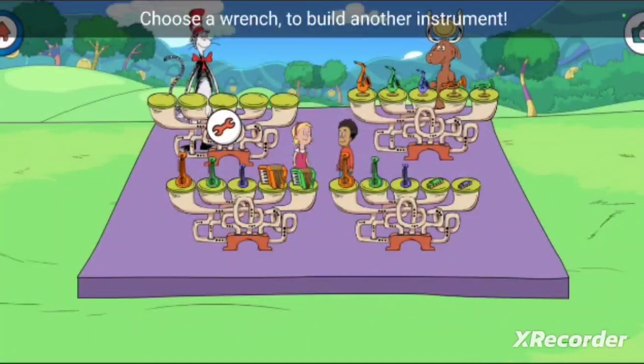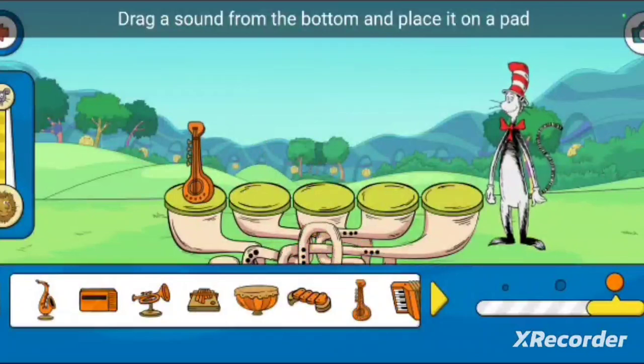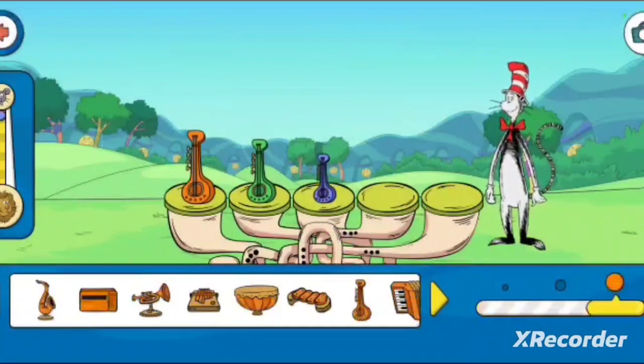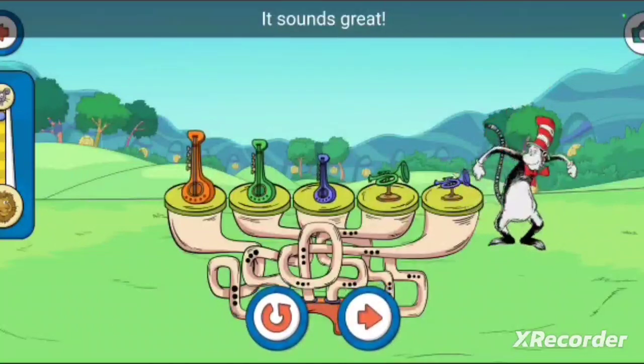Choose a wrench to build another instrument! Drag a sound from the bottom and place it on a pad! Tap on the Soundapalooza!